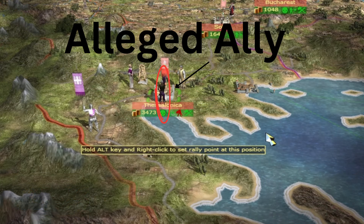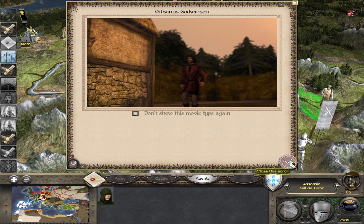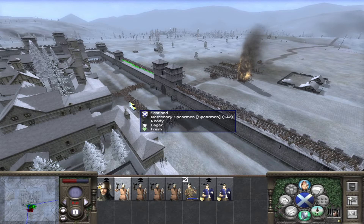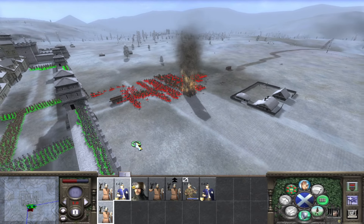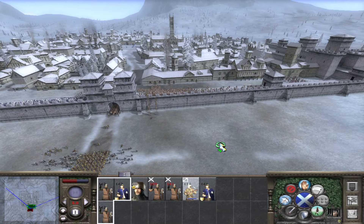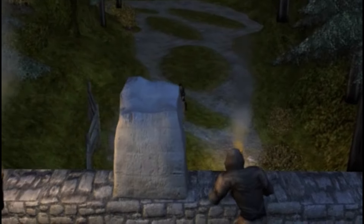Putting spies in your own settlements is a sound strategy. You can see approaching armies at a greater distance and if you don't have watchtowers up yet, that's very useful. You could redistribute troops so a settlement you think might be targeted is better defended. You can also see other factions' spies and assassins so you could arrange for an unfortunate accident to occur. Your spy will greatly reduce the chance of another faction's hostile espionage missions succeeding, so it's less likely the enemy will be able to open your gates. It's also less likely that any of your generals or agents in your settlement can be assassinated.